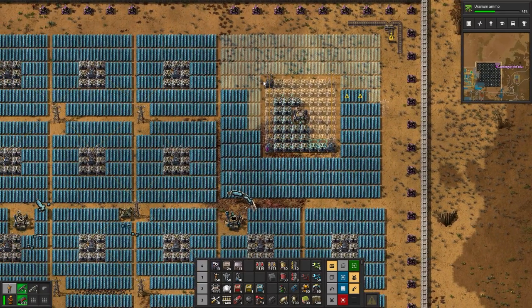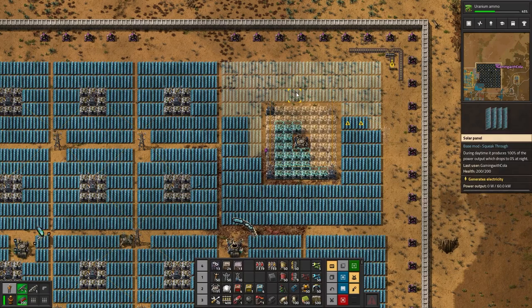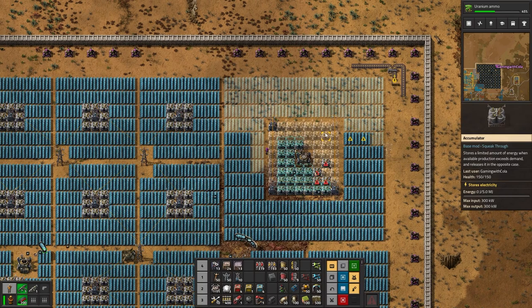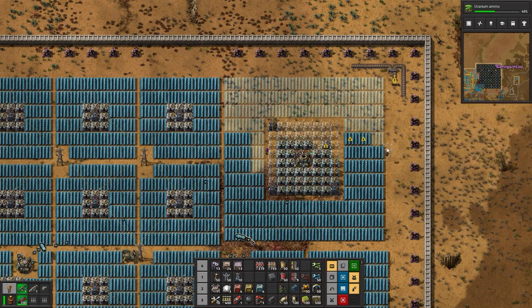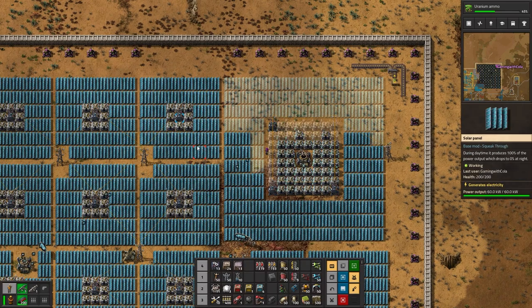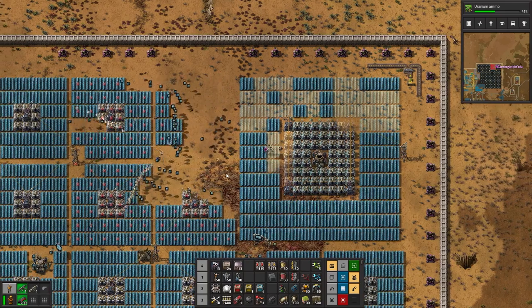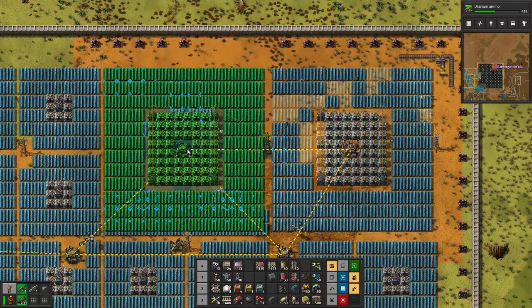Are you guys out of bounds for that one? No, you're in bounds - cool, keep going. I think you guys ran out of batteries. These guys are not on the grid yet because this is the power thing over here. I should have rotated it for this side - that's totally fine. What I'll do is deconstruct this one and plonk another one on this side.